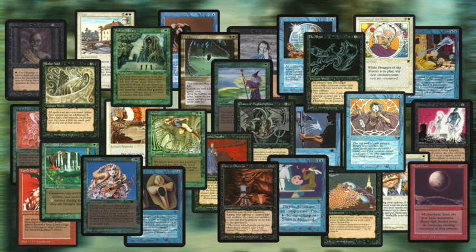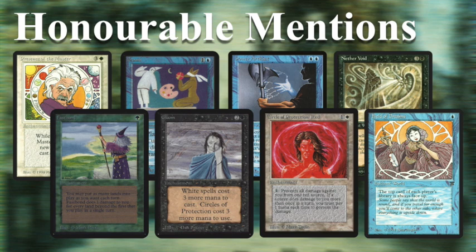Now that that's out of the way, let's go to the honorable mentions. There are eight in total — quite a lot. I could have easily made this 10 or even 15. There are just so many great, flavorful enchantments that can really turn the game around. Cards like Stasis, Power Artifact, Nether Void, Field of Dreams, and Fastbond are really good enchantments, but they're particularly good when you build a deck around them. Cards like Gloom and Circle of Protection are also fantastic but are sideboard cards.